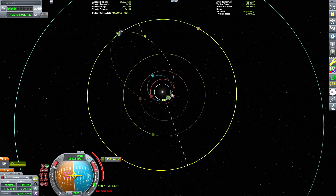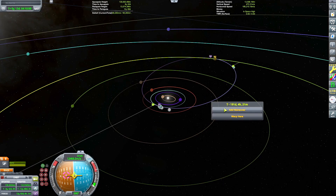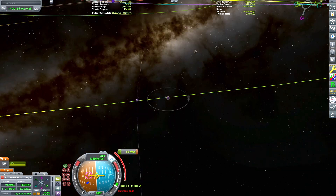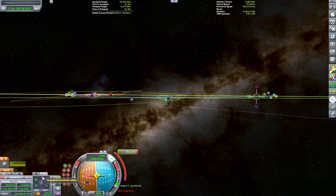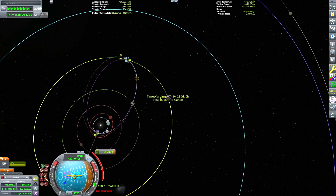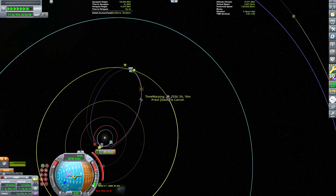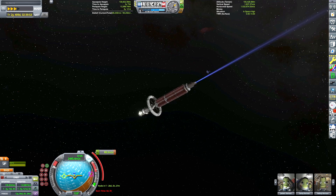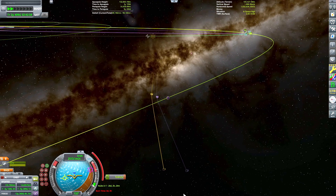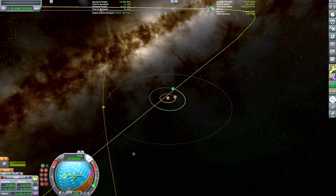This particular engine has a pretty low thrust-to-weight ratio, which means it's not very strong but it's got a lot of stamina - the burns take many days for larger burns. It's pretty efficient, and I think it's the first engine you unlock in the tech tree with the Far Future Technologies mod. Right now I'm warping ahead to my maneuver at an ascending or descending node of our target.